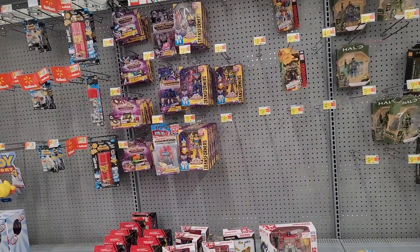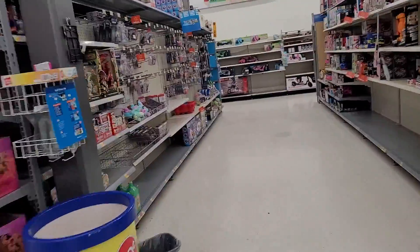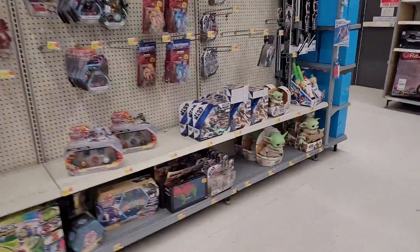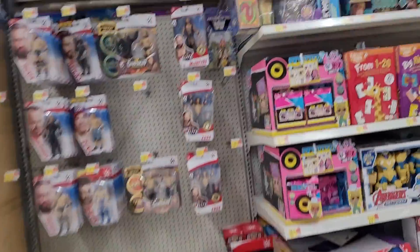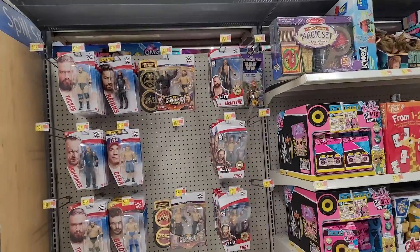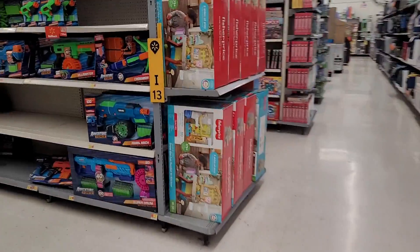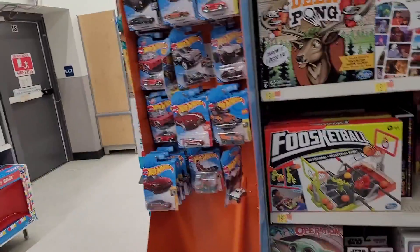Look at these guys real quick. Moving on to Masters of the Universe — pretty much what you expect nowadays. They got bad old cats and stuff, and over here they still got the man Becky Lynch. That's a cool Fiend and Daniel Bryan though. This one also has a little Hot Wheels section over here. Nothing too interesting for what I'm looking for.